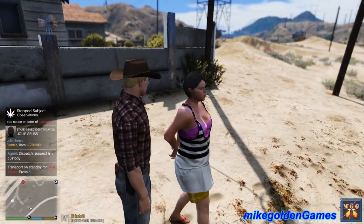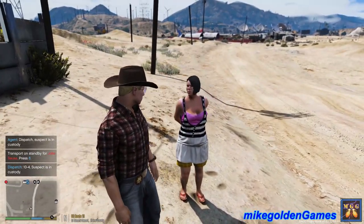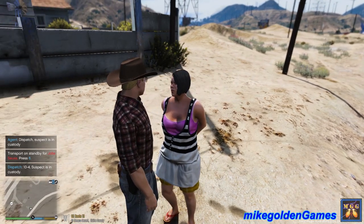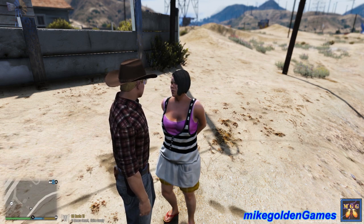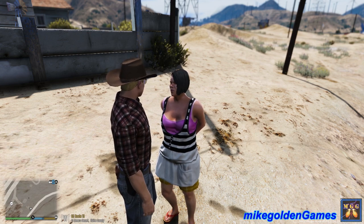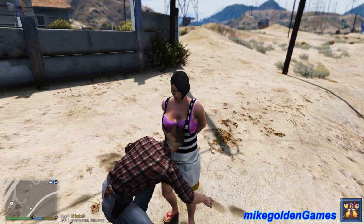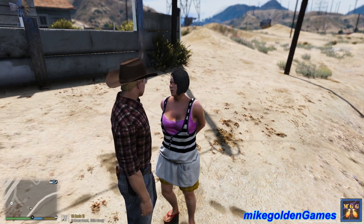Ma'am, stop right there, I'm with the sheriff's department - I need to speak with you. You got your ID on you ma'am? Thank you - Julie Seuss. All right, I'm gonna need you to place your hands behind your back. You're being placed under arrest - you do have an arrest warrant. Did you know about that? You didn't know about them - that's what they all say. Do you have anything illegal on you? Anything sharp that's gonna stab me? I'm gonna search you now. Cigar and a bottle of morphine. I found the bottle but no needle - so she was right, she didn't have anything that was gonna stab me.